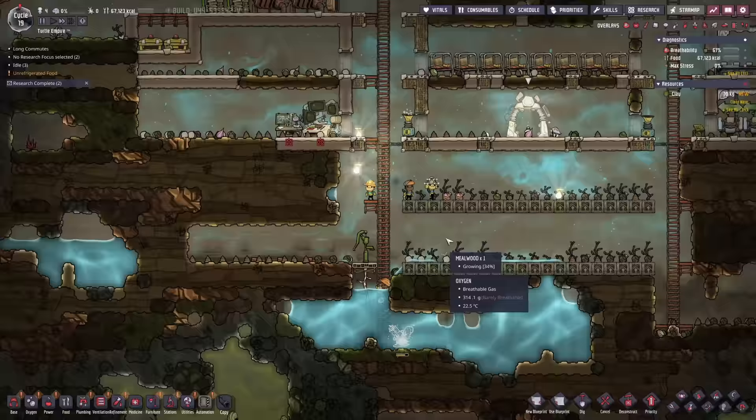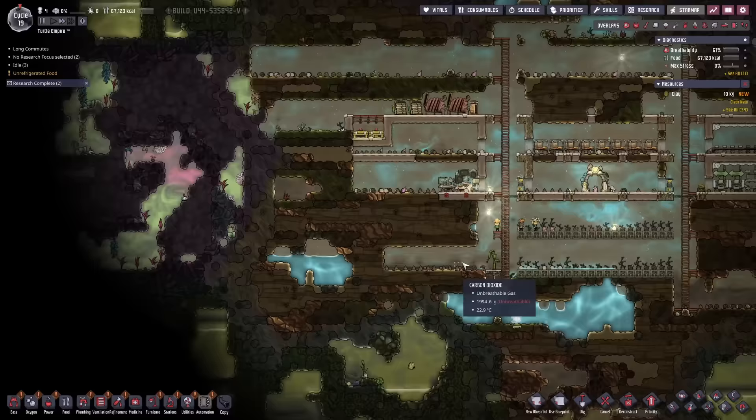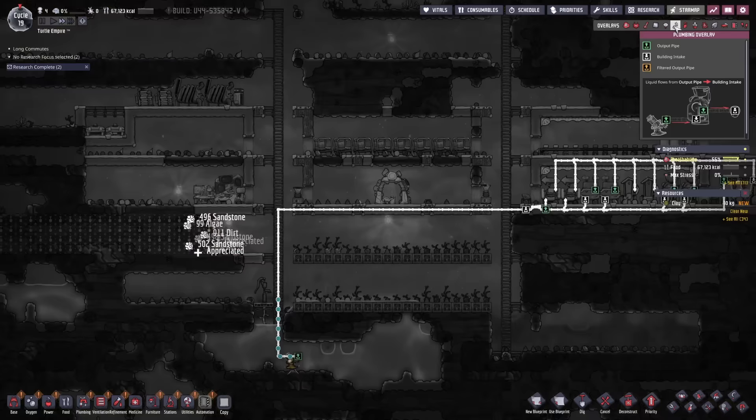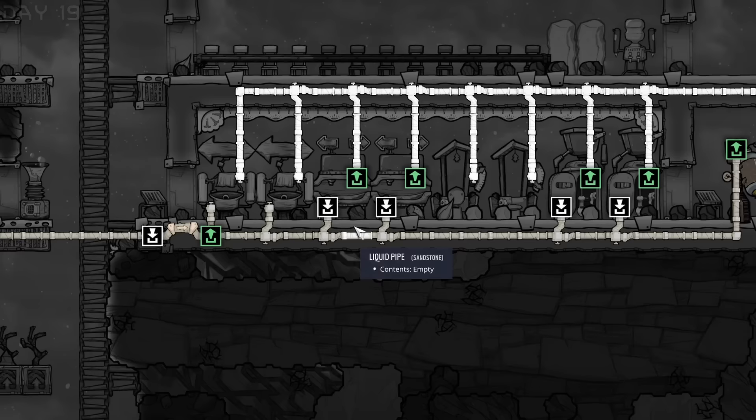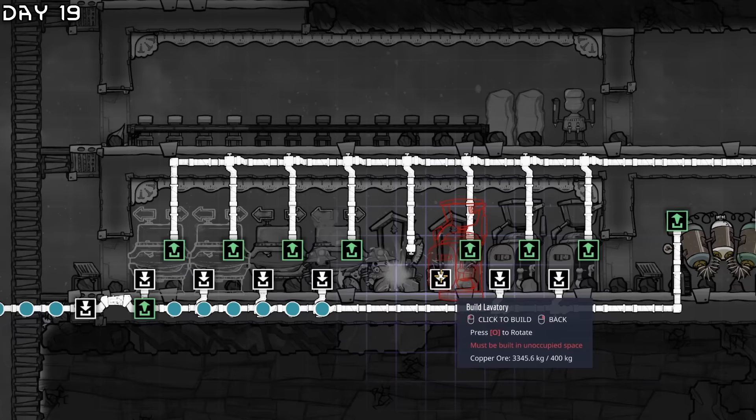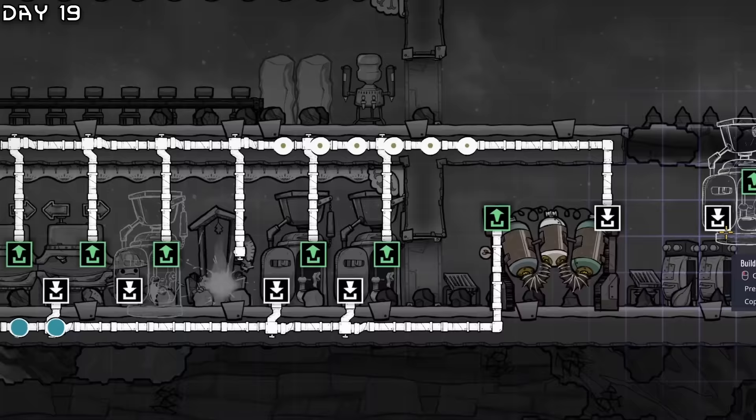Finally got this thing up and a bunch of people are idle, so we're going to dig some more and get a lot more copper. Now we've got water coming in — it will go through here, hopefully get into all of these, and we should see the bathrooms working. There we go — it works! Let's make all of these bathrooms work. Everything is looking good. You can see the polluted water go through here and automatically sieve into nice clean water. It's not clean but it's good enough.